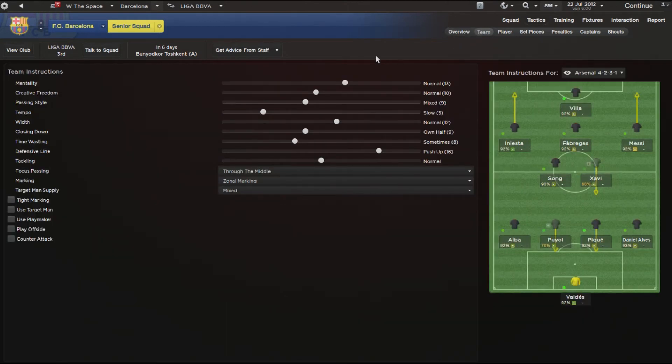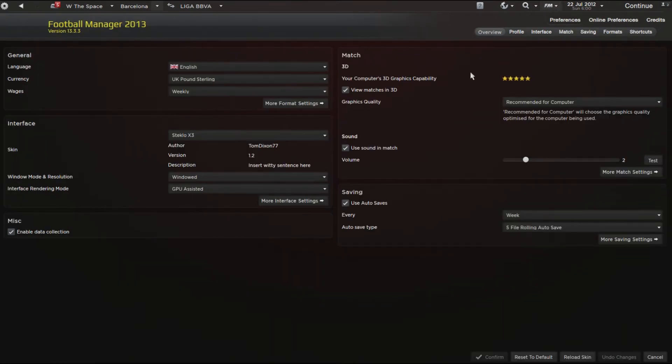As well as getting the arrows, you also get the ability to set your team's instructions with sliders. Rather than having the set options like Defensive, Counter, Control, Attack, or Overload, you do everything off sliders. Dragging up is the equivalent of Overload, lower down is Control — basically dragging the sliders is the same as choosing one of the mentalities from the dropdown, except you have a lot more control. If you're on the default FM skin you won't get the numbers on the right-hand side — I highly suggest finding a skin that does. My skin is called Steklo.